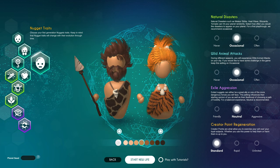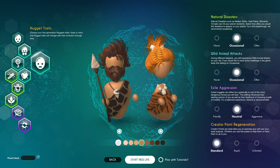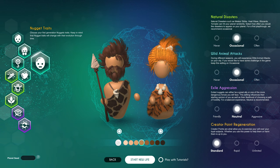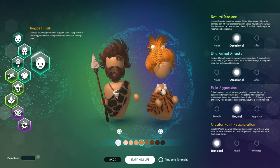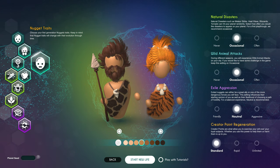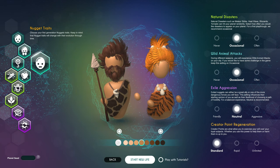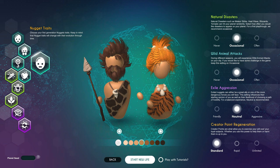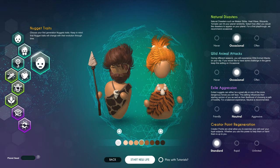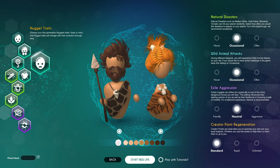Neutral aggression for exiles, meaning any nuggets that leave your colony to start their own colonies will be neutral by default. Creator points are standard, with options for standard, rapid — three times as quick — or unlimited, which means they never run out.